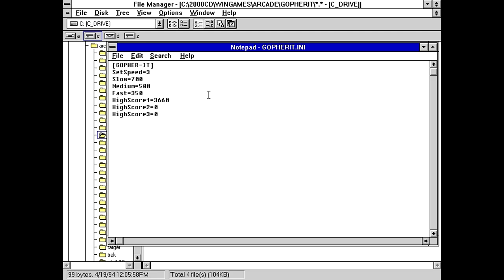My voice cracked up there when I was responding to opening this file, because I noticed the high scores are in plain text here, so you could just edit them to your heart's content. But you can't attach a name to it, so it's not really that impressive. 700 milliseconds is how long the gophers stay up — that's not slow, that's 0.7 seconds. This needs some adjusting. Let's say slow is 2 seconds, medium is 1 second, and fast is half a second. That makes a little more sense.